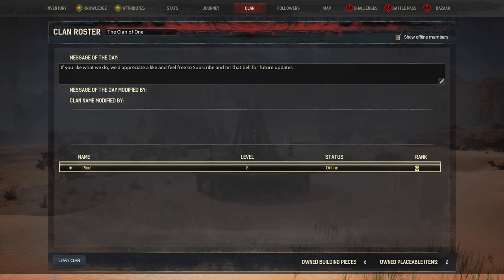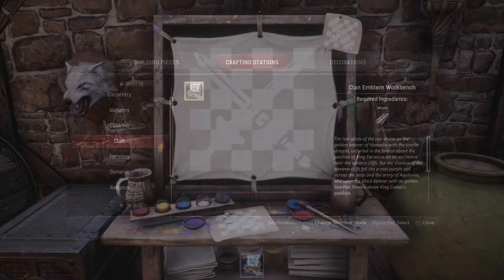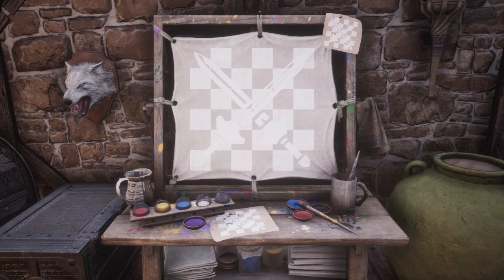In fact, you won't even be able to place the workbench otherwise. Now, assuming you are in a clan, the clan emblem workbench can be built with a construction hammer and is found in the new Clan category under Crafting Stations.